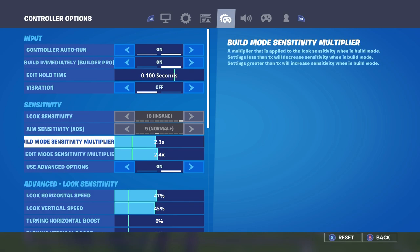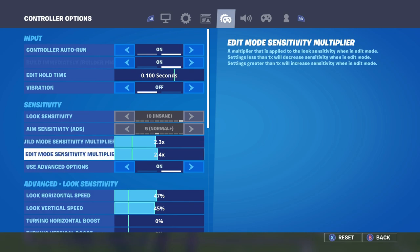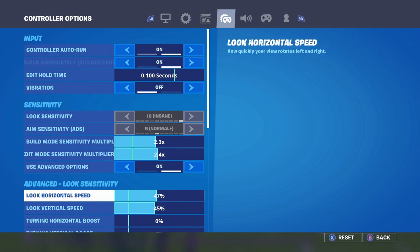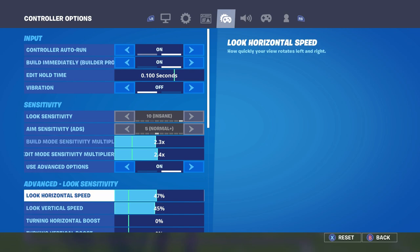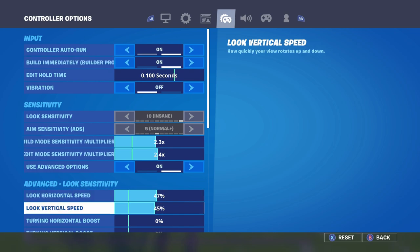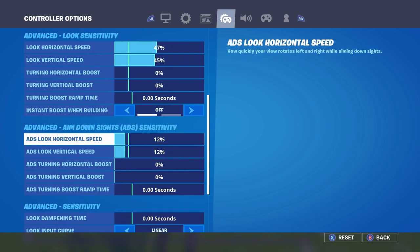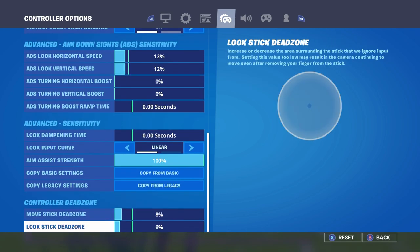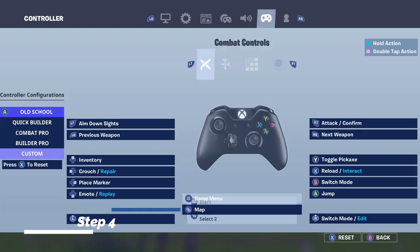Now for my controller options: for Build Mode Sensitivity I have it at 2.3, and for Edit Mode Sensitivity I have it at 2.4. I play high build and edit sensitivity because I play low look sensitivity — horizontal at 47 and vertical at 45. This is key and it's more of the new meta for Season 3. For ADS I have 12 for both, and my dead zone is set to 8 and 6.